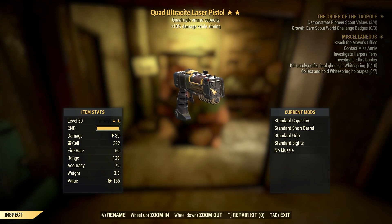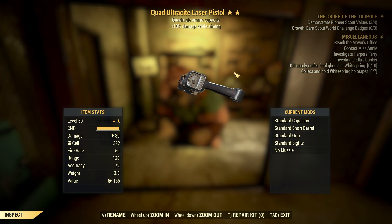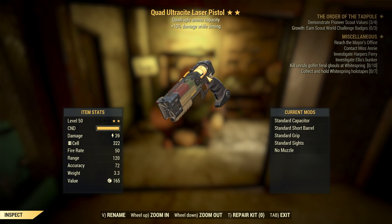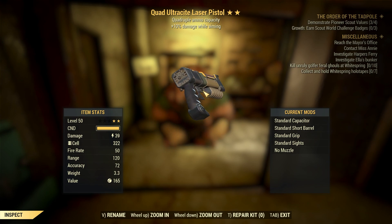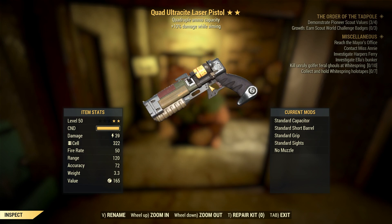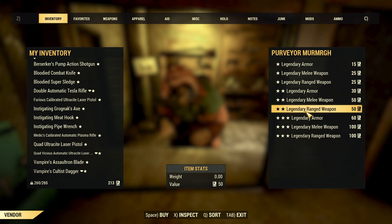Not too bad — I'll actually take this because I have a pistol build in the making. This was meant to be for my healer character, but I'm scrapping that and making it a pure pistol build. I'm trying to level that character up and switch out her perks, and I might give this to her. I really do like Quad. Plus 10% damage while aiming is great since I manually aim a lot anyway, so I'm happy with that one. Box number eight.